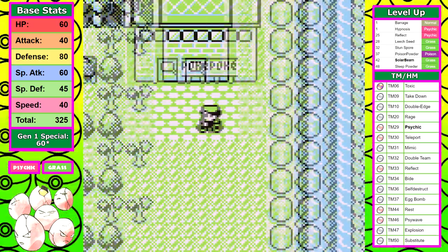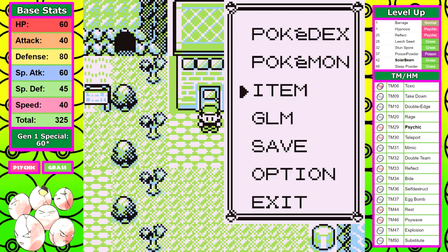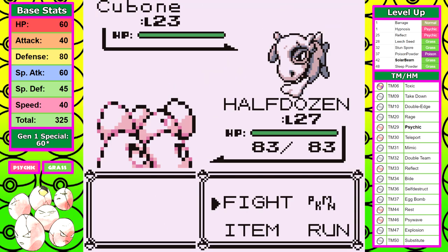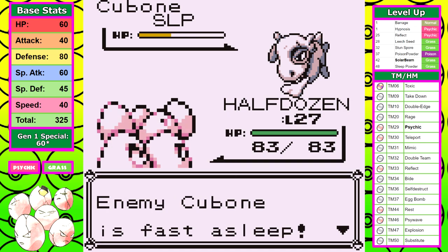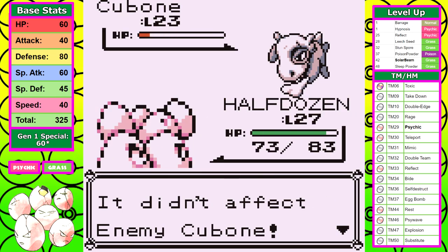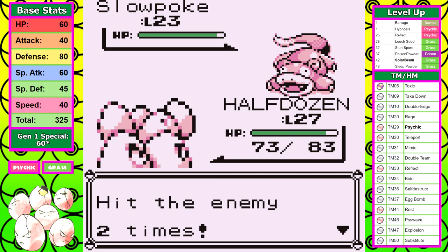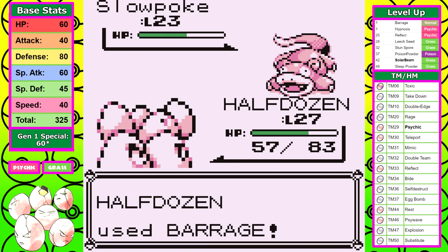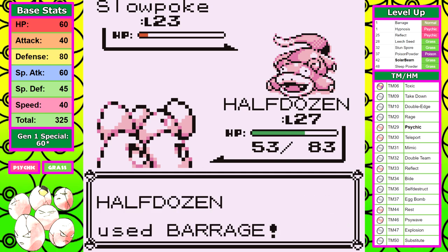Rock Tunnel and it's no surprise Exeggcute runs into struggles. The very first Pokemaniac inside has two Pokemon with Growl, and even taking a single Growl is a death sentence for a Barrage-only Pokemon — it reduces damage to less than pathetic. I reset this fight a couple of times. Even avoiding Growl it's still a slog, and you waste so many Barrages on this single fight that you have to heal immediately after. This is another first for me — I've never struggled here before.